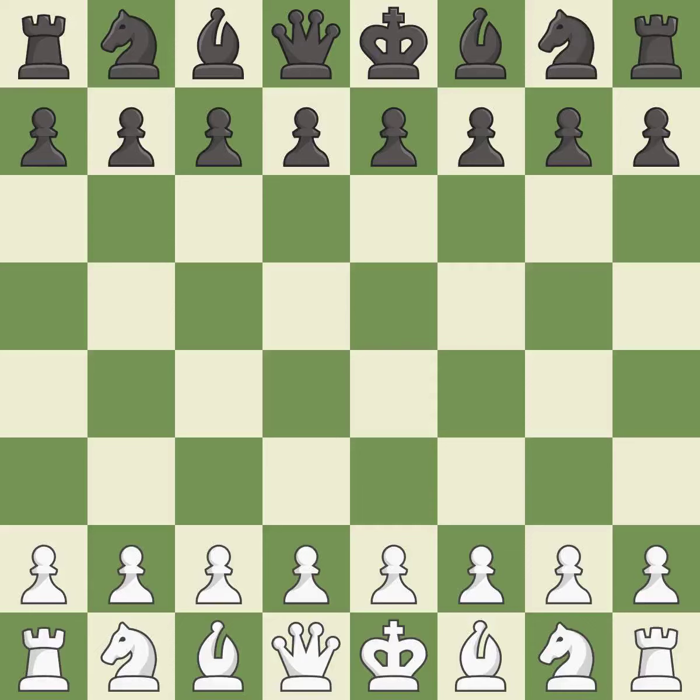Sicilian Defense, open, Skeveningen, classical, Paulson variation, 9.b3b7. Sharp, a back and forth game where both players had chances. That game was pretty competitive. Both players had an amazing opening. Both players navigated the middle game well. Both players missed some big chances in the endgame.